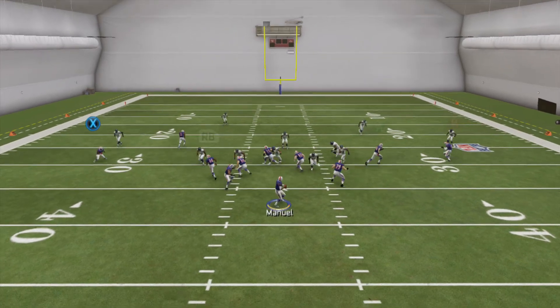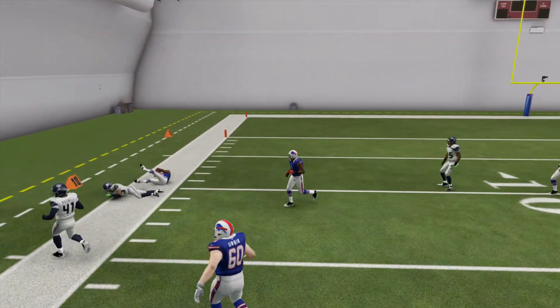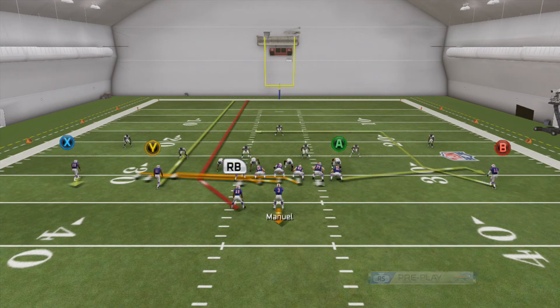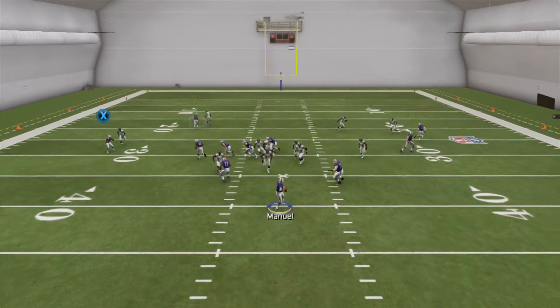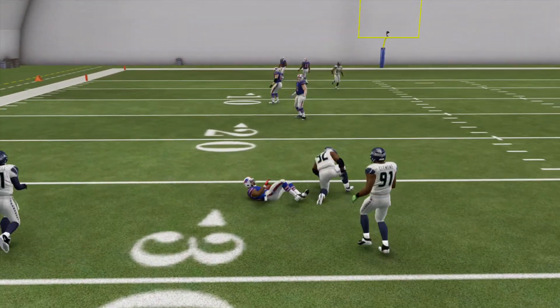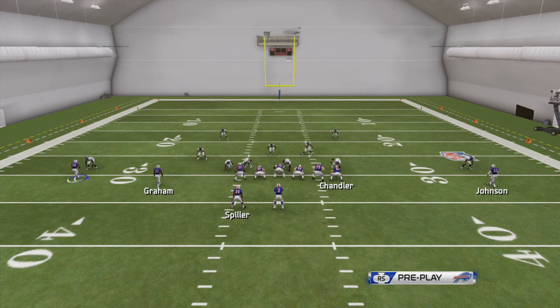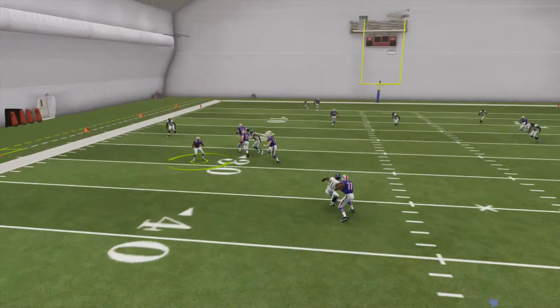This next one looks like man but it is zone — I'll just hit it with the blockers out there. Another easy 20 yards. Run this a couple more times — you'll want to see the motion: receiver comes off the line, and here's a man coverage rep. You can see the cornerback just gets leveled. I would have had a touchdown if I hadn't gotten that cheap slow-down animation on my receiver.